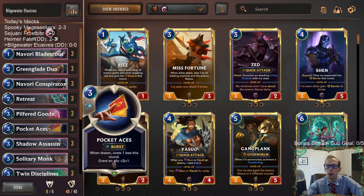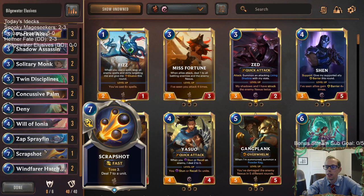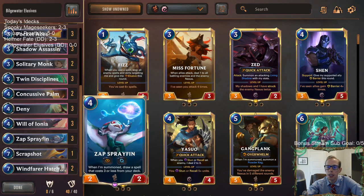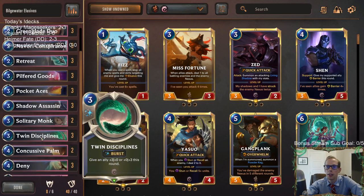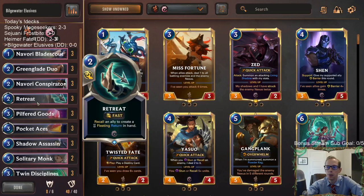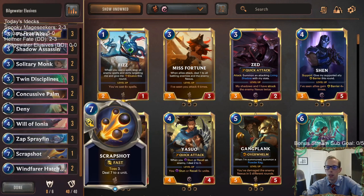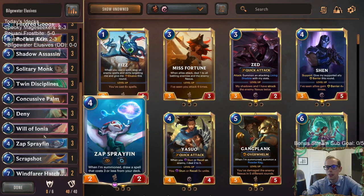We have a nice permanent pump spell in Pocket Aces. We have Zap Sprayfin, which draws a spell that costs three or less. We also have Scrap Shot, a nice big removal spell. Sprayfin is pretty important here — it's elusive and draws our specific spells like Pilfered Goods, Pocket Aces, Retreat, and Twin Disciplines. It gets us good spells all the time and it's elusive.